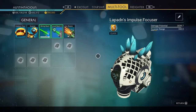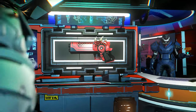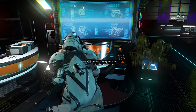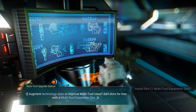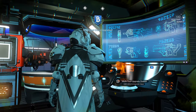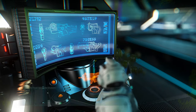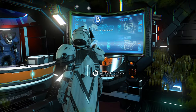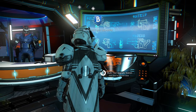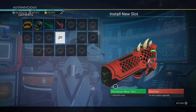So basically, to upgrade it you just buy it. You go to the little machine just to the right of the vendor and it will cost 85,000 nanites total. 10,000 nanites gets you to B class, then another 25,000 nanites gets you to A class, and then another 50,000 nanites gets you to S. It also costs about a couple of million units to upgrade the slots.